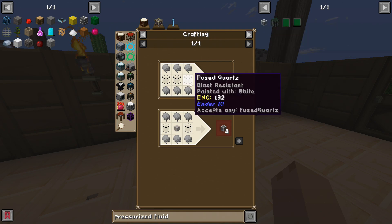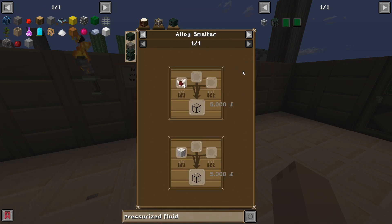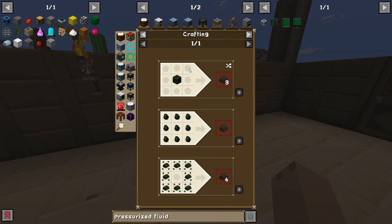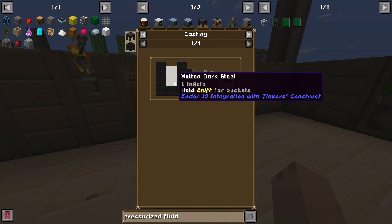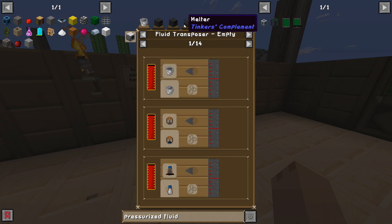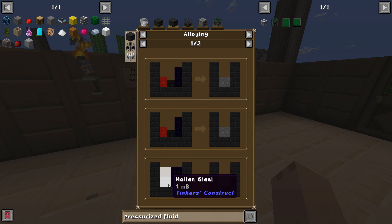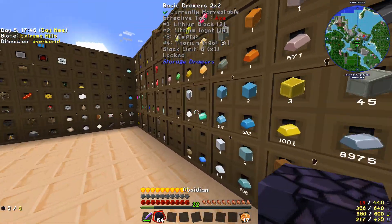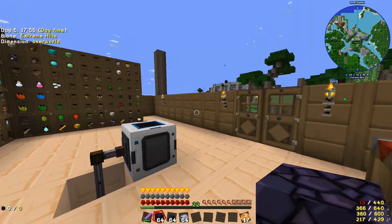Let's see - pressurized fluid conduit needs fused quartz and conduit binder. We have loads of conduit binder, but fused quartz comes from an alloy smelter. The alloy smelter needs an industrial machine chassis, which needs dark steel. There are dark steel seeds, but that needs an induction smelter, which we have. We can also make dark steel with obsidian, coal, and iron - that seems pretty easy, let's make a load of it.